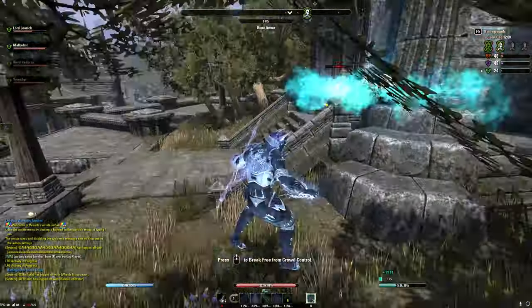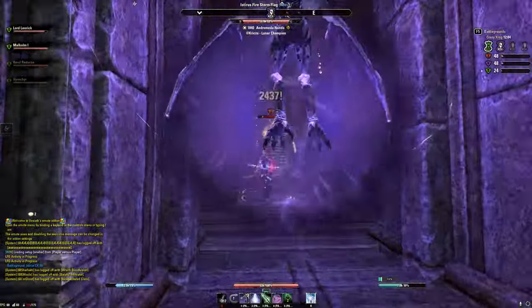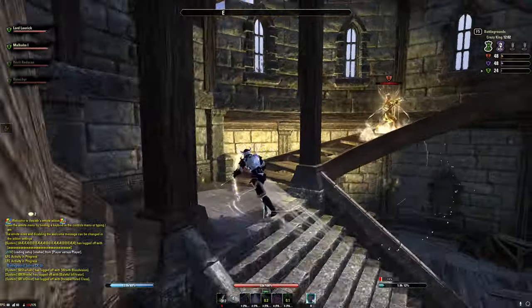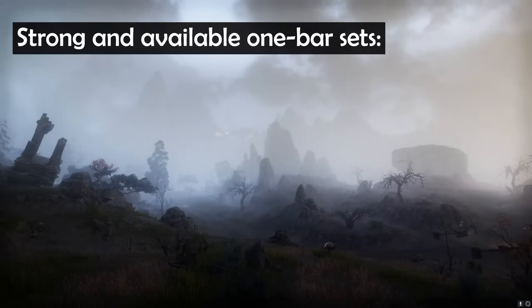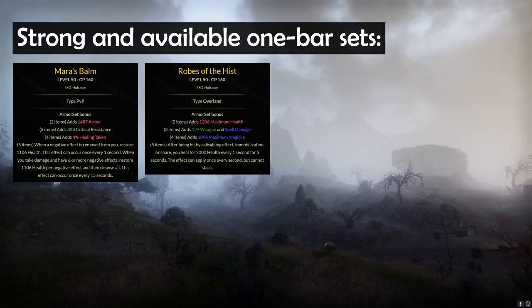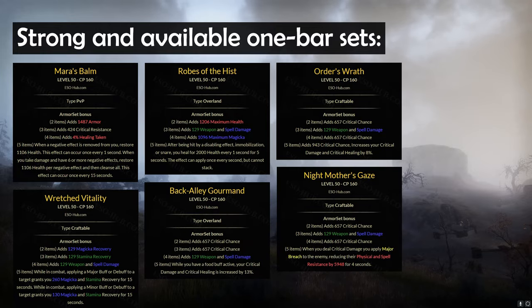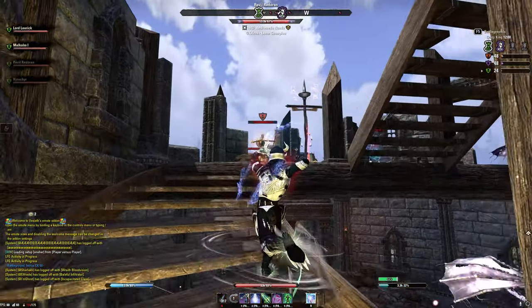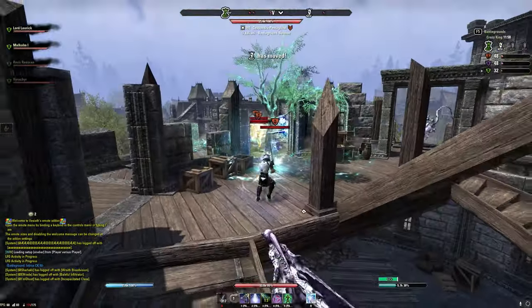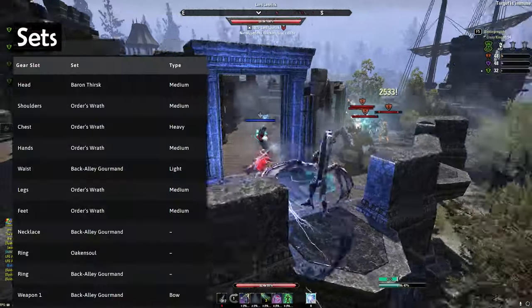In order to keep the idea of general applicability, I'll present the sets I like the most first that I'll use in every class, as well as a basic skill layout. The currently available sets that I tried and found fitting for the criteria are Mara's Balm, Globes of the Hist, Aldous Wrath, Dredge Fatality, Gourmand, and Night Moders Case. I think that if you combine any two of these sets you'll have a decent build, but for the most part I've gone with the combination of Aldous Wrath and Gourmand.